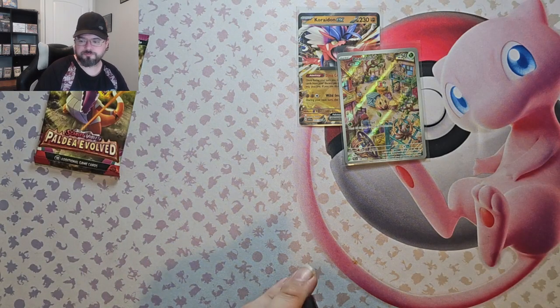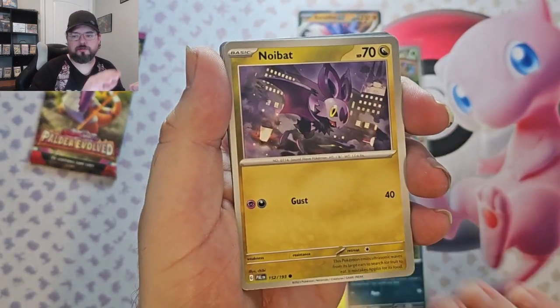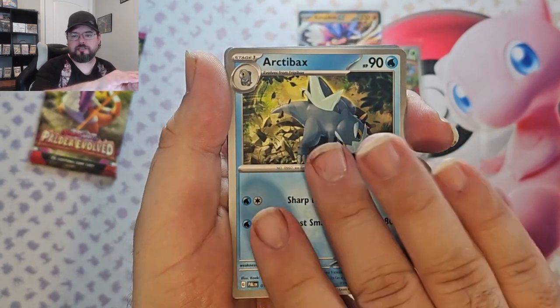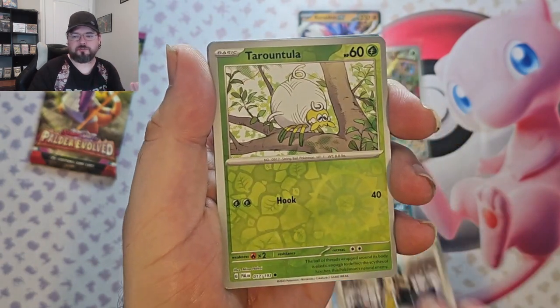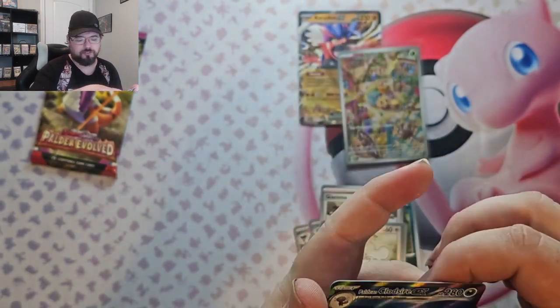Two more to go. We got Hoppip, Paldean Wooper, Noibat, Combee, Gothita, Arctibax, Gimmighoul, Tarountula, Tandemaus, and Paldean Clodsire EX — Full Art!